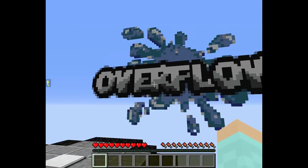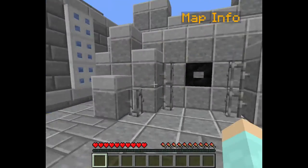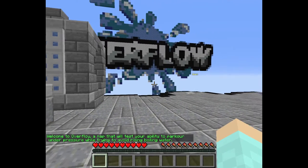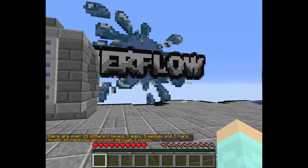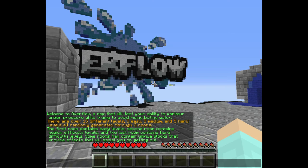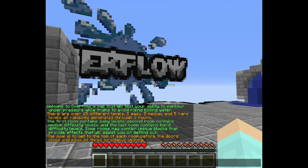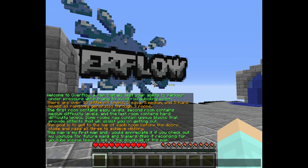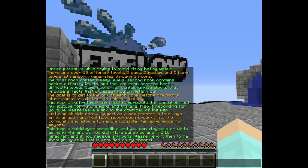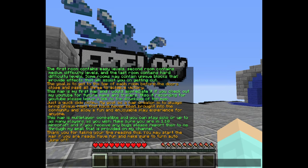We're in the map called Overflow, it's a new parkour map. Let me click this button to see the map info. Welcome to Overflow — a map that tests your ability to parkour under pressure while trying to avoid rising boiling water. There are over 15 different difficulty levels: five easy, five medium, and five hard. Levels are randomly generated through three rooms. The first room contains easy levels, the second medium, and the last hard levels. The goal is to get to the top of each room before the door closes, and passing all three achieves victory.